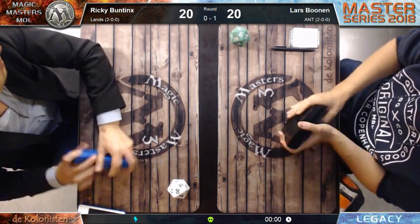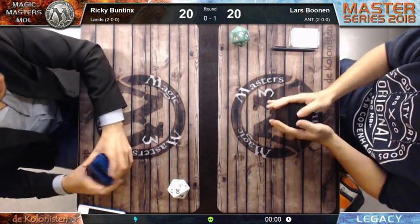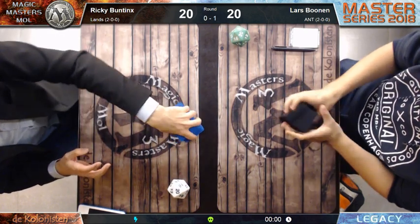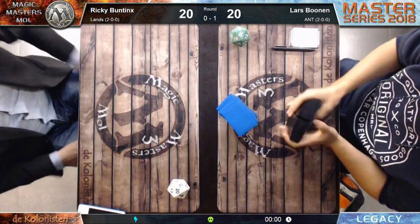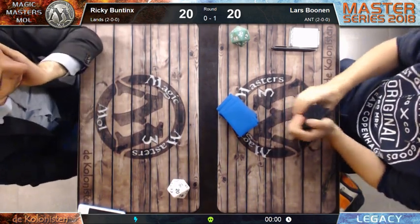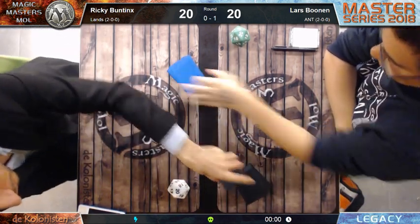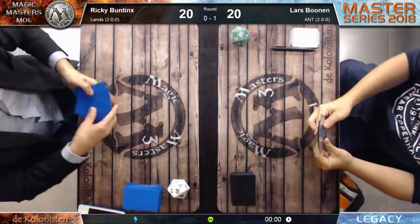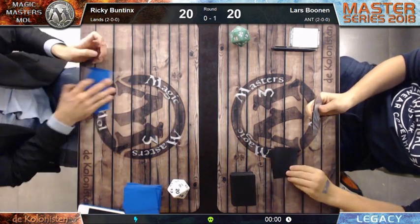The Lands player can also cut Maze of Ith - those are very bad against ANT. Punishing Fire doesn't do a lot either. You need six to deal with the storm player and Punishing Fire with Grove doesn't do much. Both players are on six cards now.